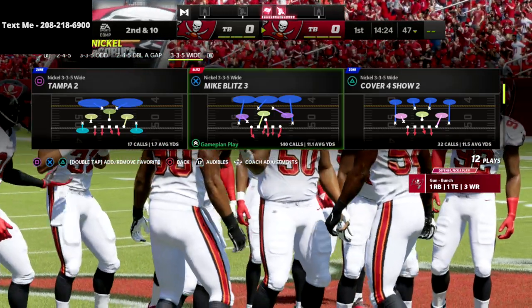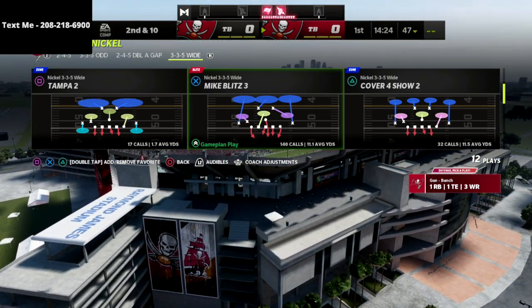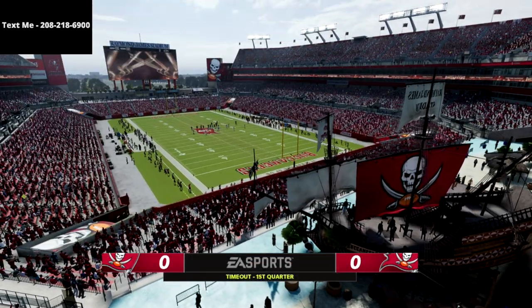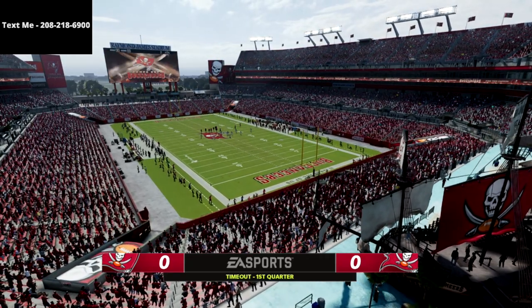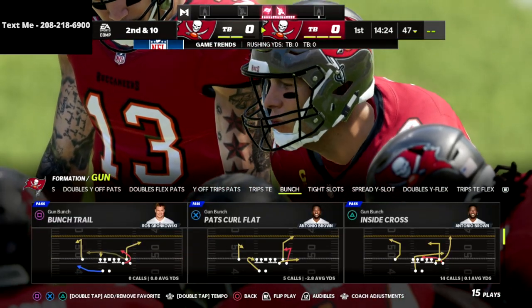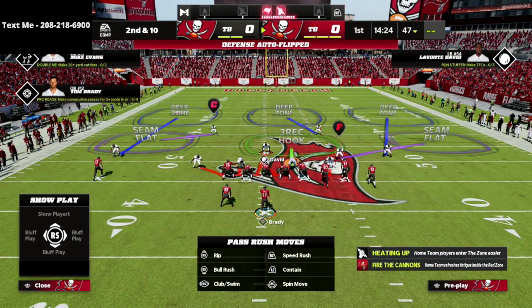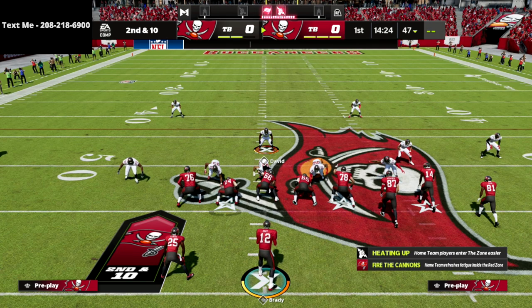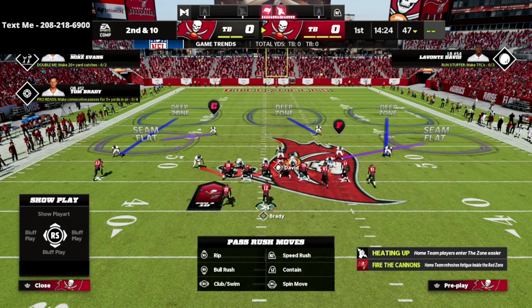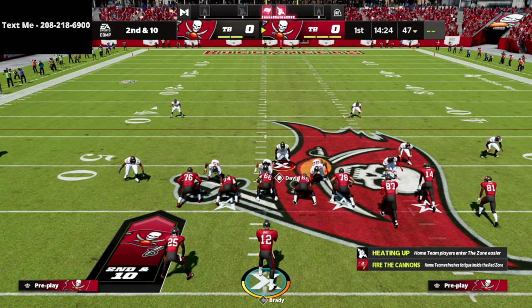The second play we're going to go over is a heavy pressure blitz. We're going to come out in that same Mike Blitz 3 again. Now I'm going to show you an easy way to send some pressure and even a way to get this in if your opponent decides to block a running back. To send pressure, we're going to crash our defensive line out, and then I also like to QB contain off the edge.